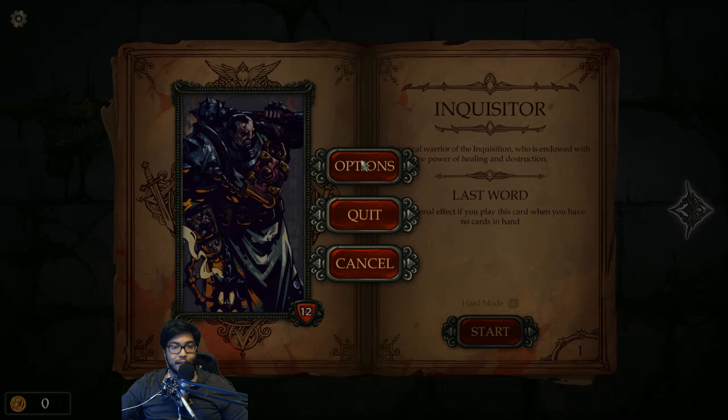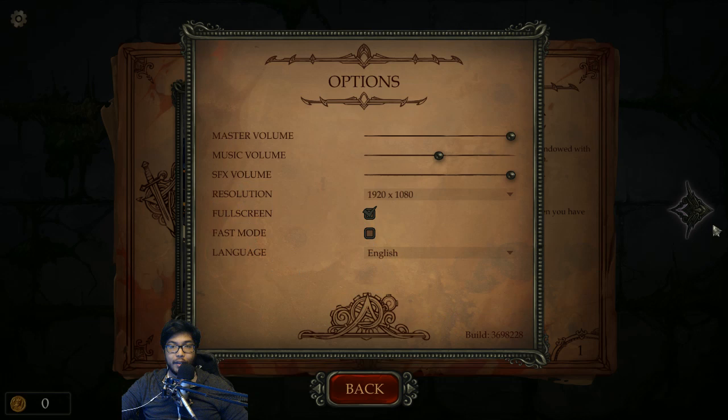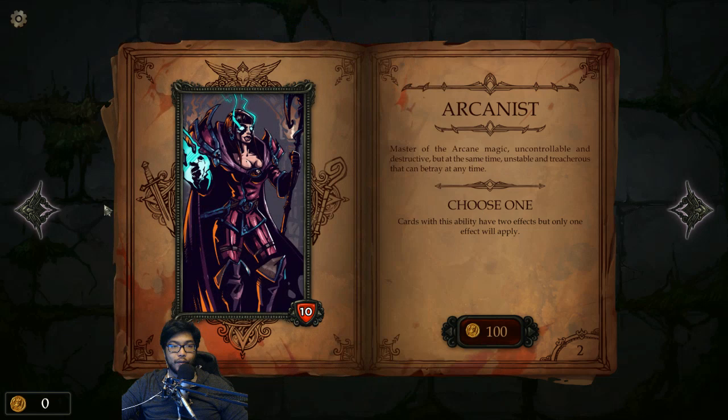It just throws you right in. Looks like we got gold over here, let's look at the settings - volume, resolution, fast mode. Oh cool, there's a fast mode, that's good. So we have the Inquisitor and looks like you can choose from a couple of characters.